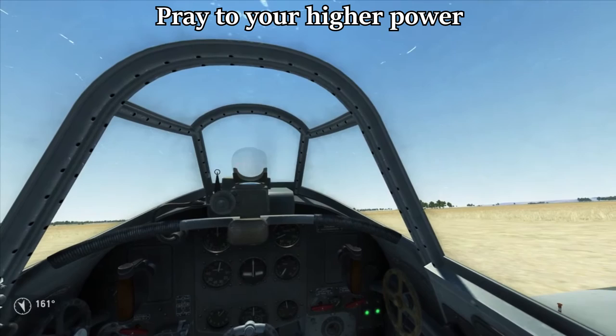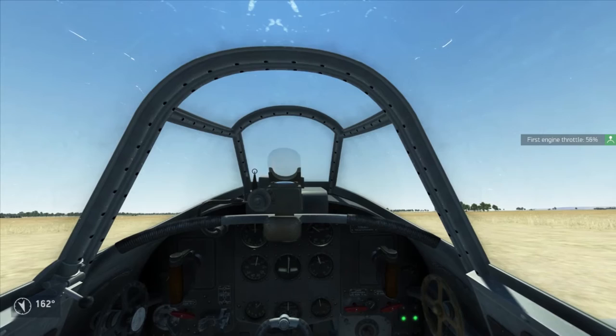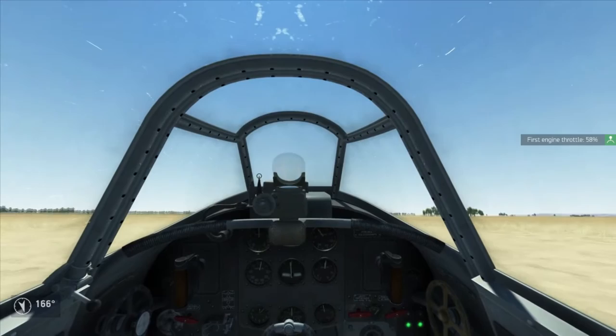Now the next part, you're going to want to slowly put your throttle forward and use slight rudder inputs left and right to try to stay centered on the runway. If you overcorrect with the pedals, you will probably end up spinning or going off the side of the runway.